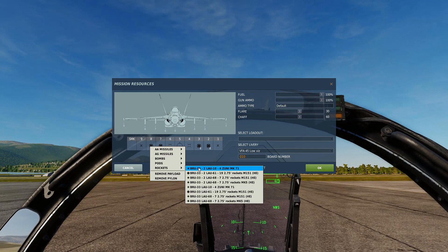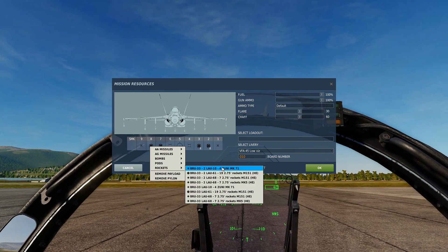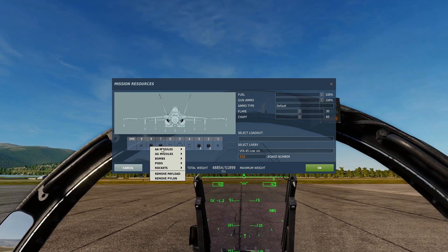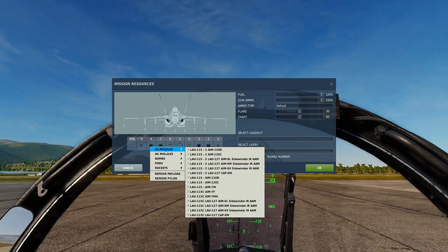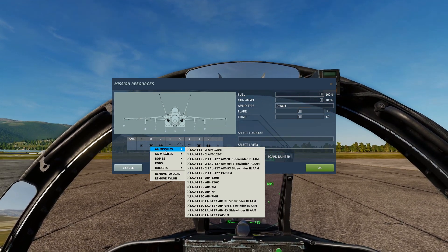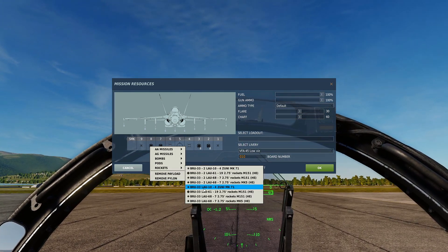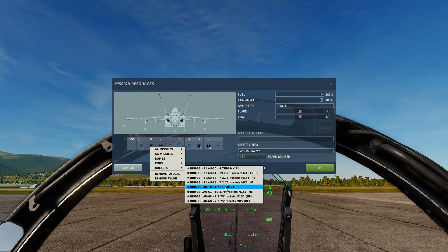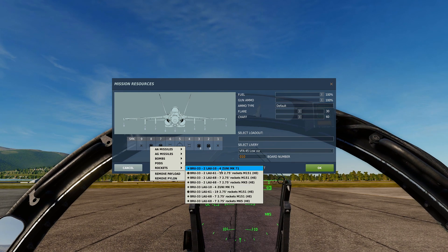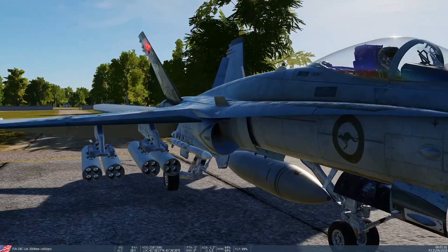We're after the BRU-33 LAU-10 for Zuni Mark 71. We can fit a double Zuni pylon — eight rockets per station — which equals a lot of bang for your buck. That's the one we want. You've also got the single Zuni pod option with only four rockets per pylon, or you can double-rack them. Up to you. We've got double Zunis on — that's what they look like.